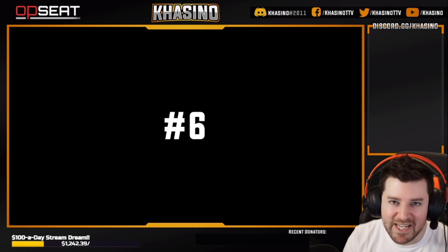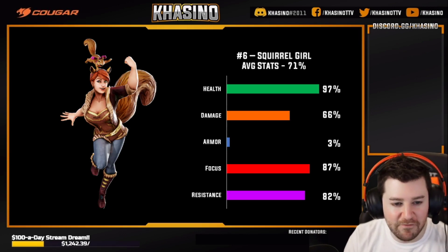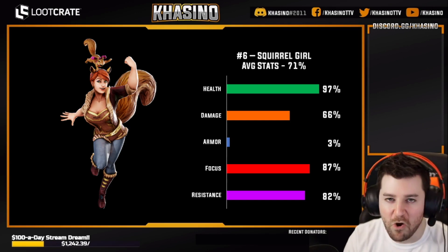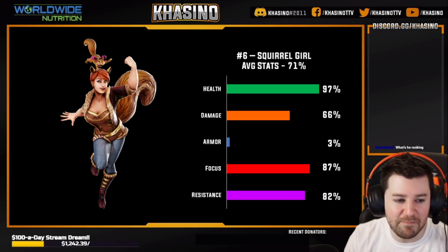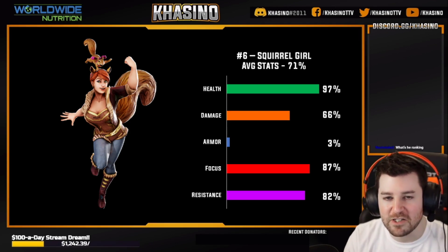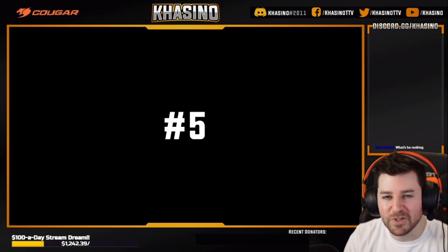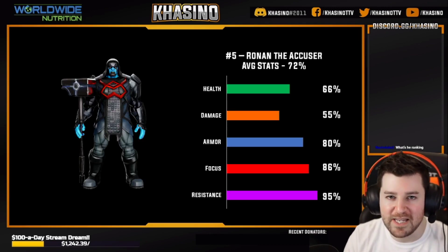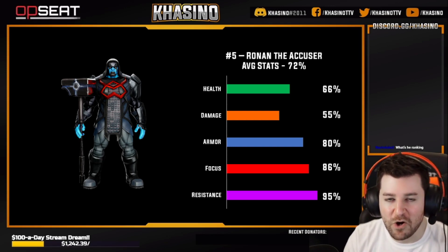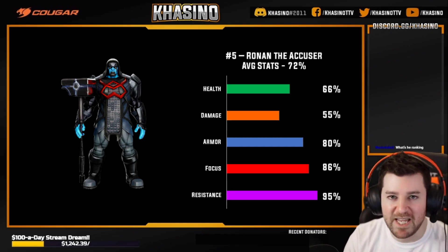Coming in at number six, and this one may surprise people: Squirrel Girl. 3rd percentile for armor, which is not particularly impressive. However, all around, Squirrel Girl has incredibly good stats, and she actually ranks above Symbiote Spider-Man, Ebony Maw, and Emma Frost in terms of raw stats. Coming in at number five, an entry a lot of people do not see coming: Ronan the Accuser. Even though his health and damage aren't crazy, all of his other stats are really, really good. Ronan lands in the better half of the top 10 for his raw stats.